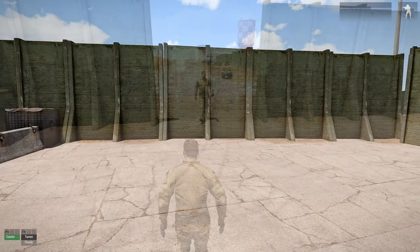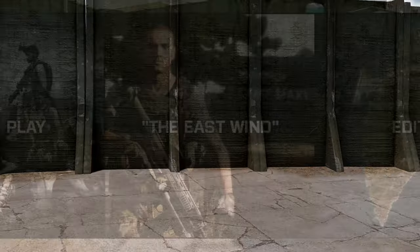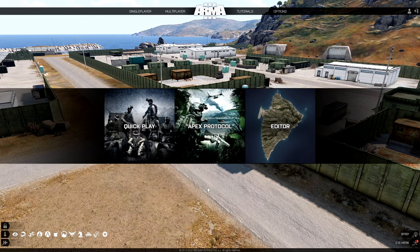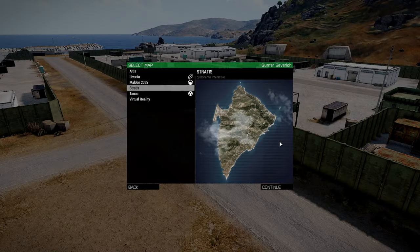You guys want to know how I did that? Let's go to the editor and I'll show you how I set it up — how to move a wall with a trigger. What's up everybody? This is Gunter Cervilo. Today I'm going to show you a code used in one of my missions to basically move a wall that will act like a door using a trigger.